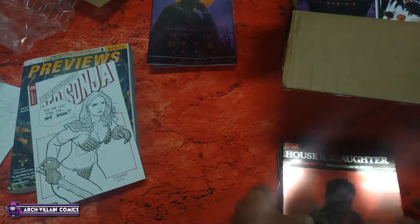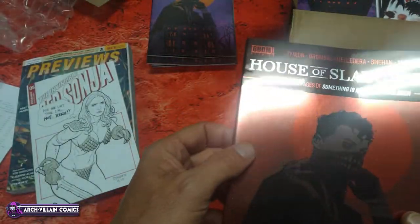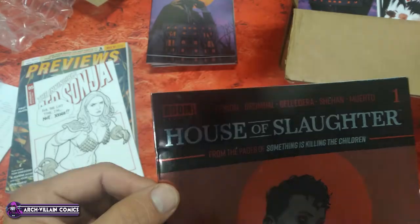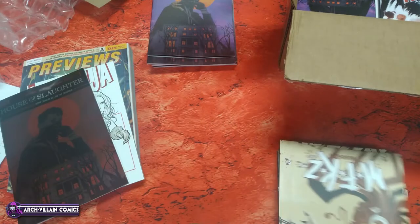Here's House of Slaughter number 1. This is the secret foil variant — a.k.a. the damaged foil variant. So here's the red one. It's secret. It's damaged. Great.